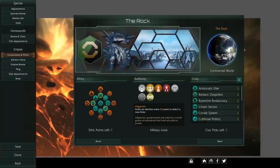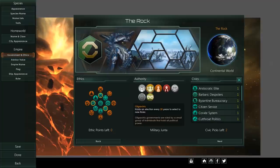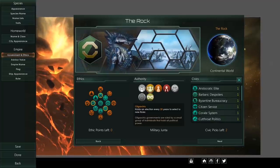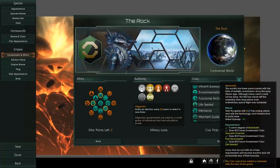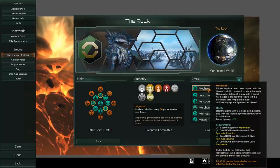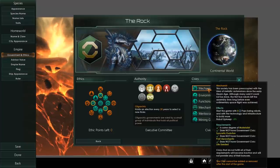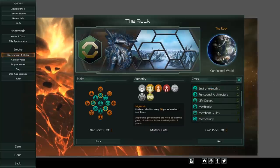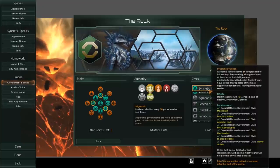In total there are 18 origins in the game, of which some were converted from civics — again, not entirely cool with calling them new origins since a lot are just copy-paste. Mechanist, for example, is now an origin instead of a civic. You start with eight pops and the ability to build more. Robot upkeep details aren't entirely clear, but Mechanist is becoming an origin.